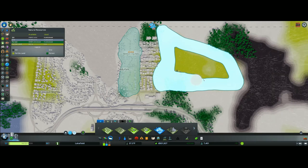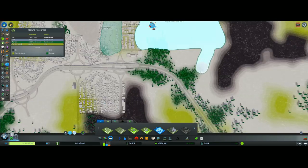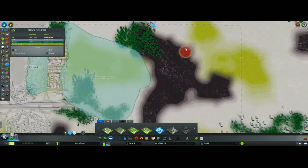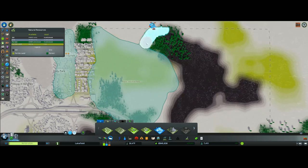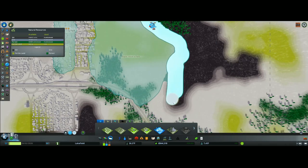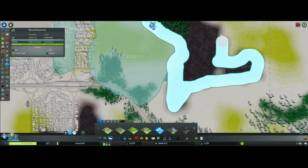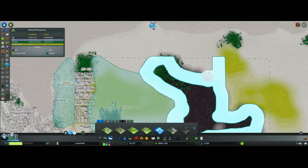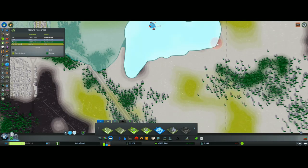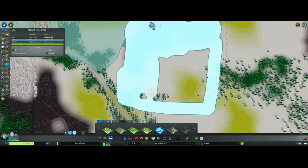I'll mark out the farm area here, then take this section right here. Once you collect the resources you've got to process them, so you need an area for processing. I'll mark out the area where I want to collect the resource — we've got oil here — so you mark out where the resources are going to be used. Then I take an area like this, and I can always expand it, so we can process the resources.